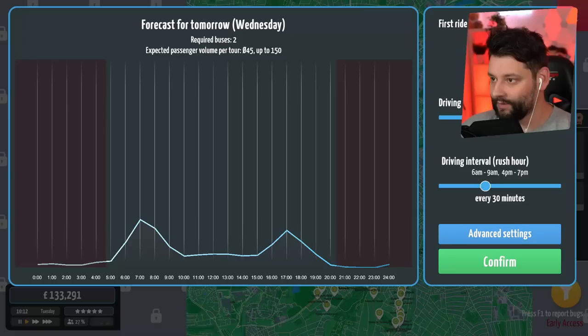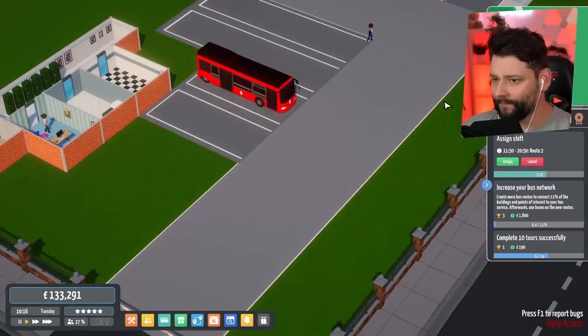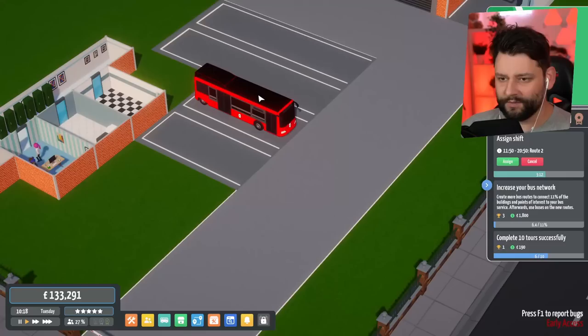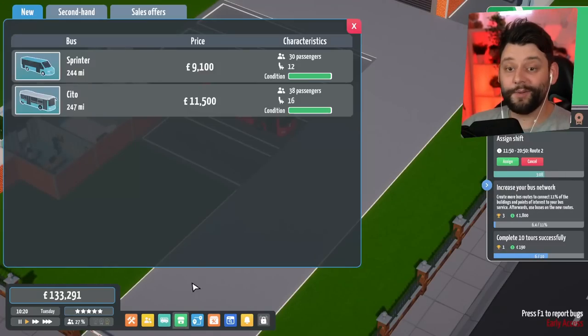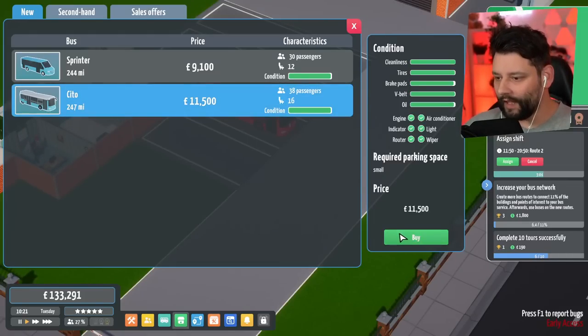So we're going to have to get another bus, because this one is going to be assigned to the previous route I had. I need to buy a new bus. Let's buy another Cito right now and buy this. A lot of you guys told me I can actually save the kind of the stuff for it.